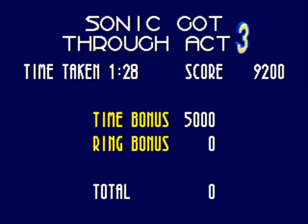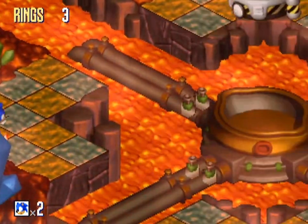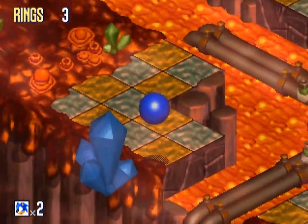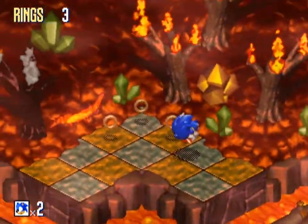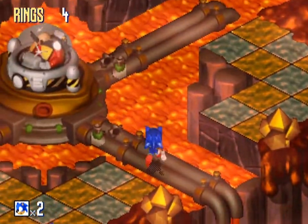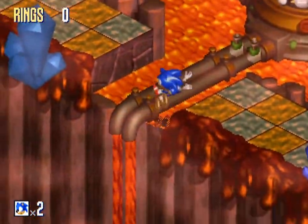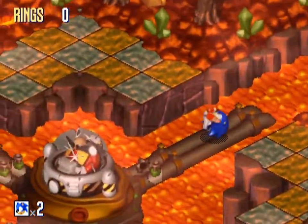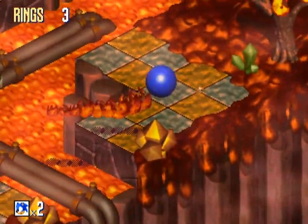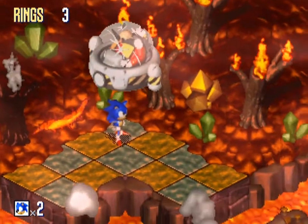Let's see this fire level boss on Sega Saturn. This phase's soundtrack — I actually have it as my phone ringtone because it's absolutely top tier. All the bosses play this same music. You have to land at least two hits. If you hit twice quickly he dies faster. You can even land three in a row! Calm down, Sonic. Calm down! Come here, take another hit. And that's how we finish this comparison between the two versions of Sonic 3D Blast.